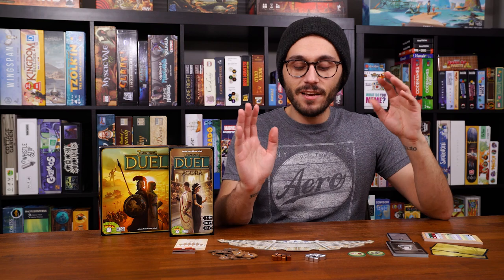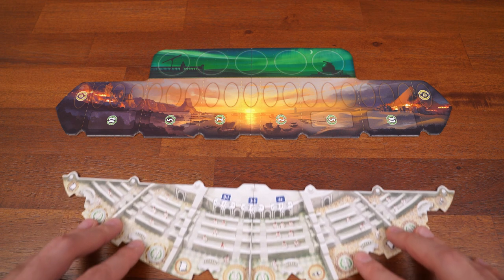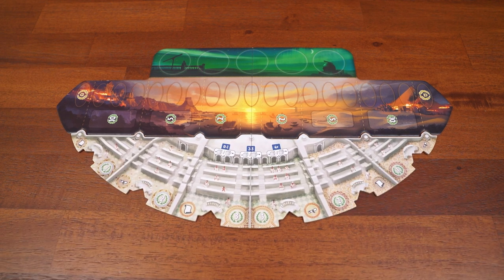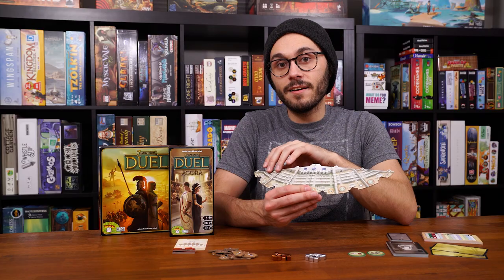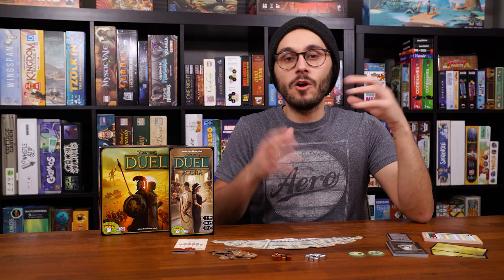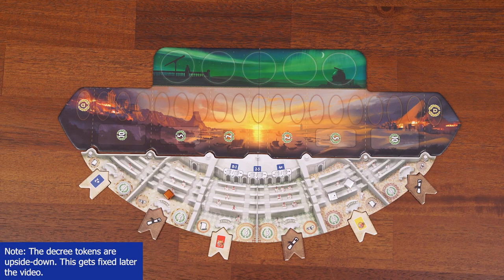Here's a quick overview of the new things Agora adds — I'll get into the rules in the next section. They add a new board that attaches to your main board from Seven Wonders Duel: the senate board. This is the big new addition. There are different chambers in the senate, and the board has a left side, a center, and a right side, each with two chambers.